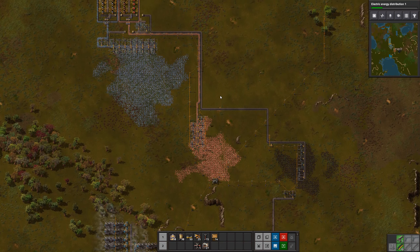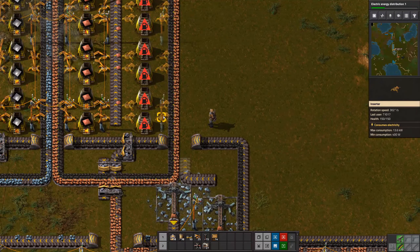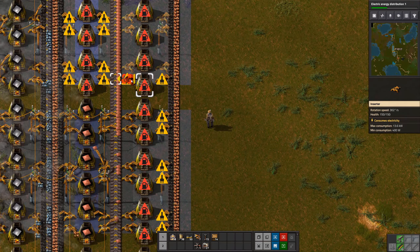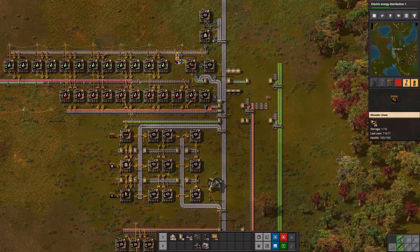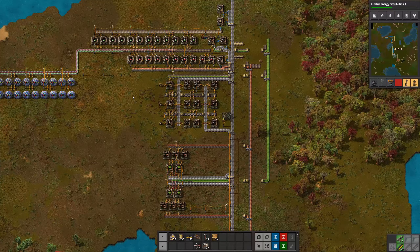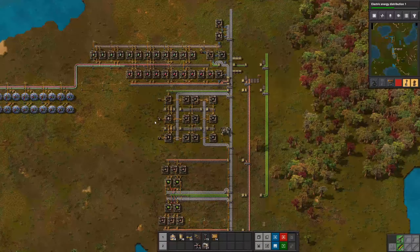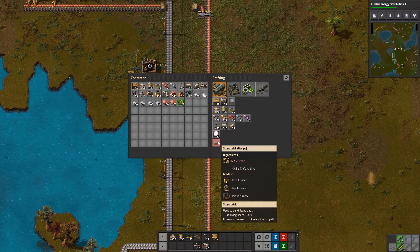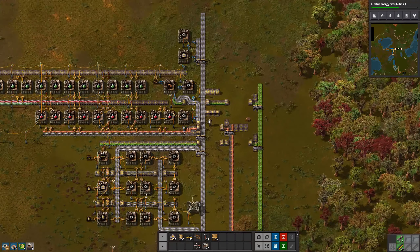So that's it for today — it's been a quite productive episode. We set up both the red and the green science, and did increases on all of the construction of basically everything. We put a box to get inserters in — there are 27 so it's slow, but that's good because we want to prioritize the science. Next time I think we're going to start the mall — the place we go to obtain the parts we need to build the factory, like inserters, pipes, or assembling machines. Anyway, thank you all for watching, and I hope you enjoyed this spaghetti. Bye bye!